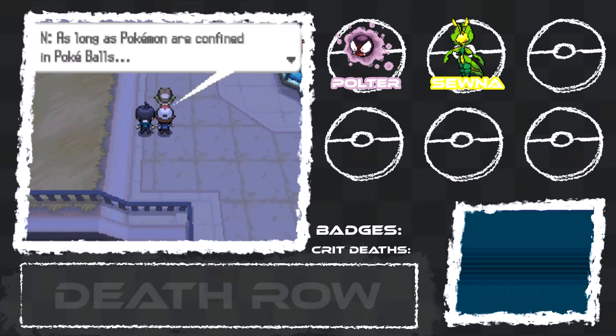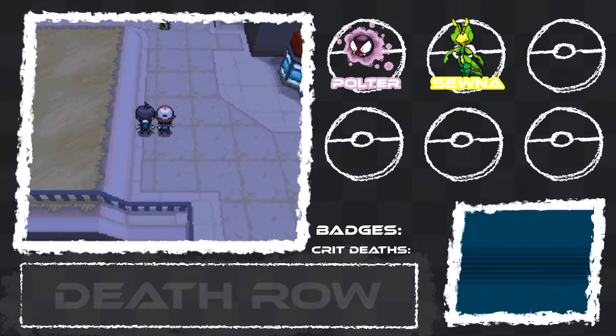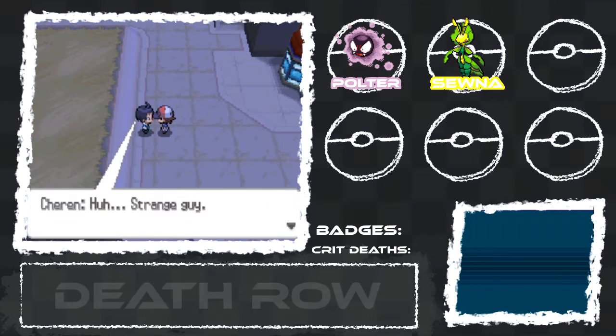N says as long as Pokemon are confined in Pokeballs, they'll never be free — he has to change the world for Pokemon because they're his friends. The stupidest thing about Team Plasma as a whole is they're really hypocritical — they say Pokemon shouldn't be used like that, and then they use Pokemon for fighting and for evil purposes. Fucking stupid.